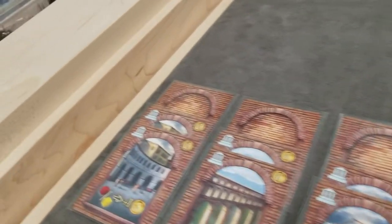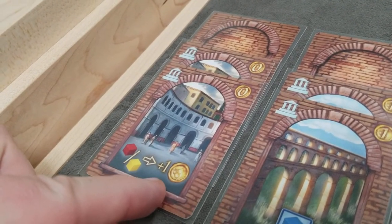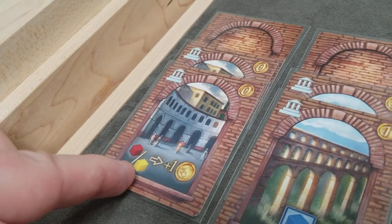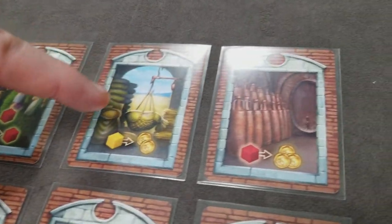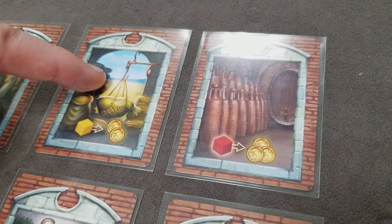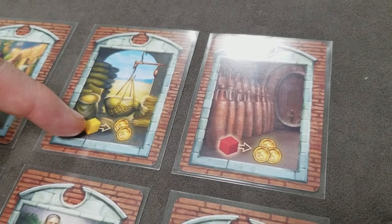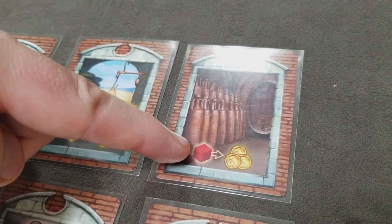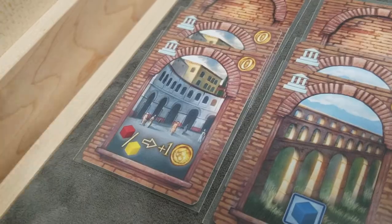This building allows you to get an extra money for each cube sold whenever you're selling wine or grain. So if taking the action to sell grain, normally you get 2 per cube — with this building, you get 3 per cube. If selling wine, instead of 3 you would get 4 per cube.